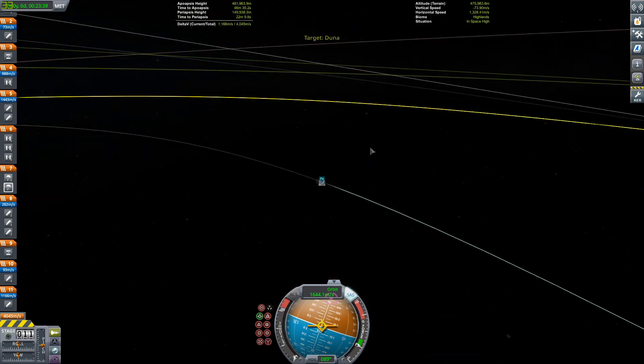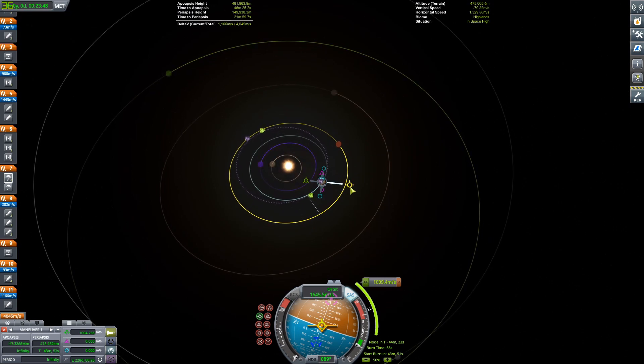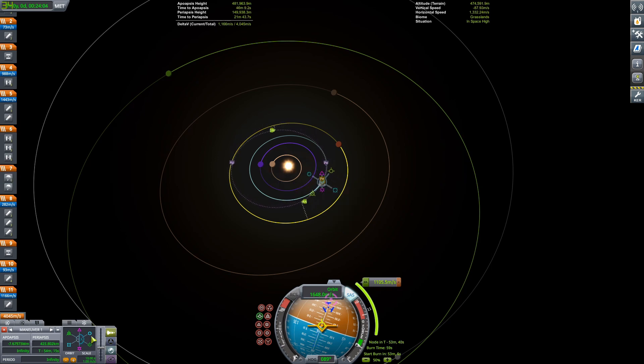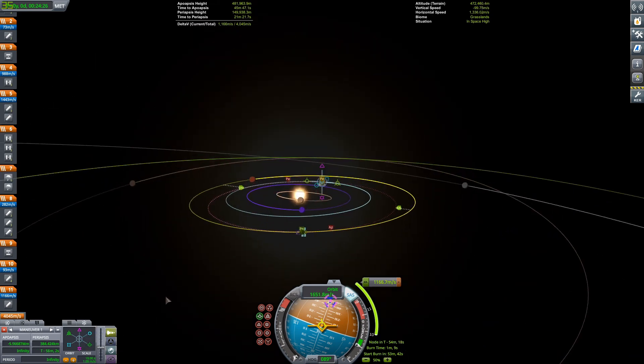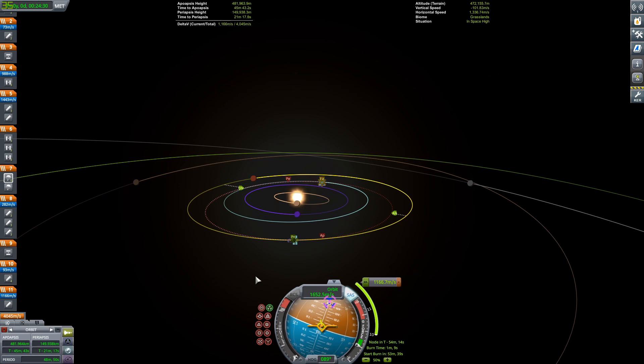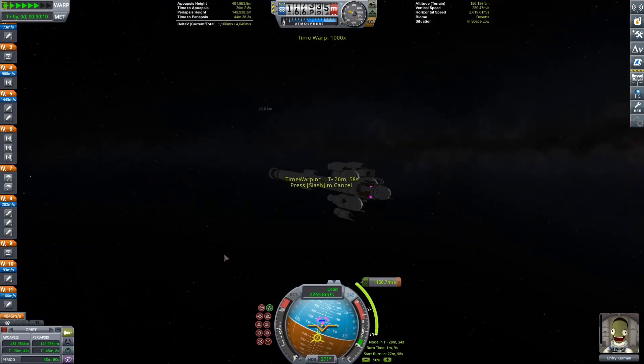Based on where the plans ended up, I'm basically doing the least efficient burn possible — burning at apoapsis, which according to the Oberth Effect means you want to be burning at periapsis. So there are all kinds of inefficiencies going on here. But the nice thing about SRBs is they are very cheap, both in real life and in KSP. You can just add more boosters if you want, and nothing bad will really come of it — which is basically what I did. There are a lot of boosters.